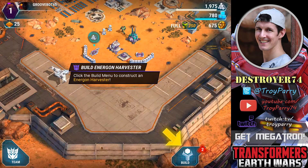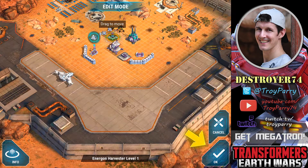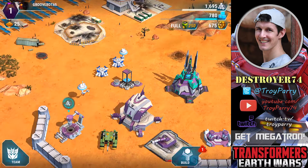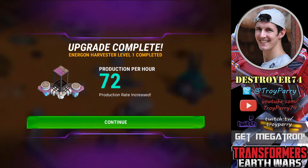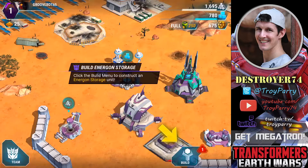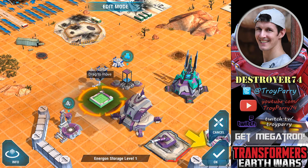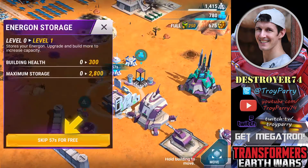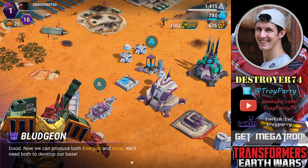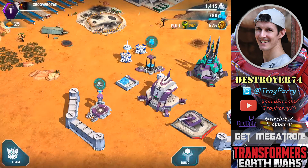Now we have Bludgeon on our side. We're going to build a harvester first. You use alloy to build energon harvesters and energon to build alloy harvesters, as well as the storage. So now we can produce and collect some resources. We need somewhere to store it, so we'll build the storage next. Now these are under five minutes so you can skip them for free. Now that we have enough storage to upgrade our headquarters, we're going to do the campaign to get some loot.